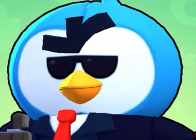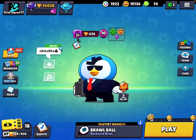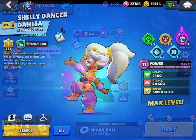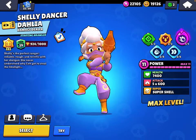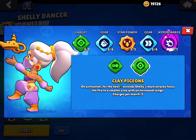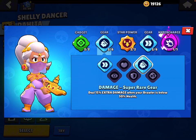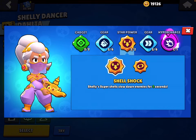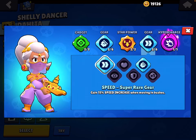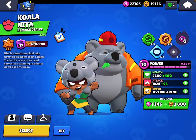I'm doing the best build for every brawler because I never finished the series — although I will be. We have Shelly: you're going to want to use Clay Pigeons because it's really good paired with her star power. Use the Damage gear and Shell Shock because it's really good with Clay Pigeons. Use Speed gear because she's good at bush camping.